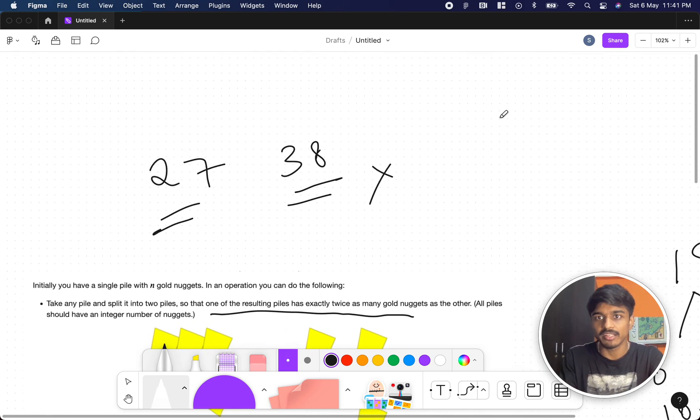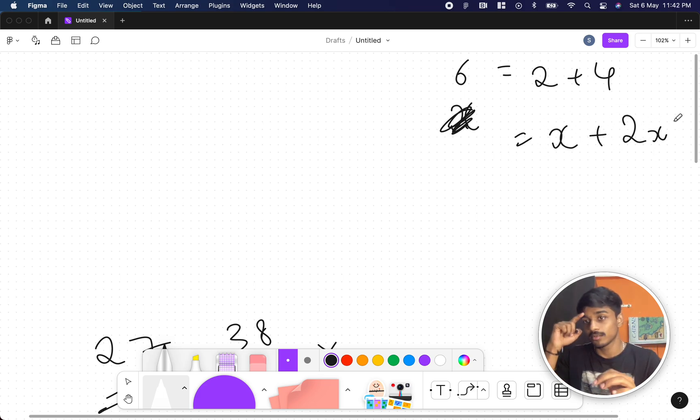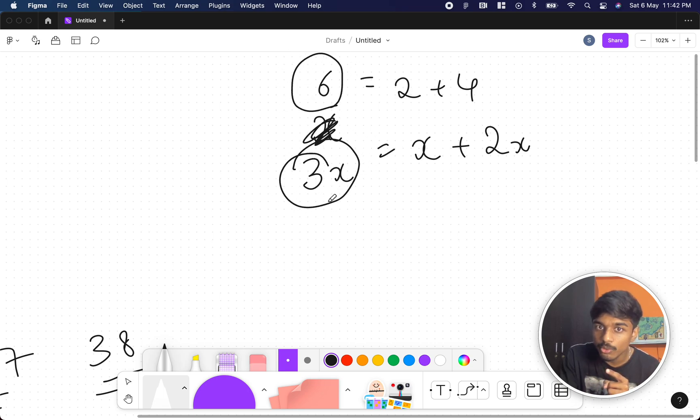Let's find the pattern. If X is one pile, the other is 2X, so together they form 3X. I came at this from the reverse: I know the value of 3X already, which is N given in the question. So X is N/3 and the other pile is 2N/3.